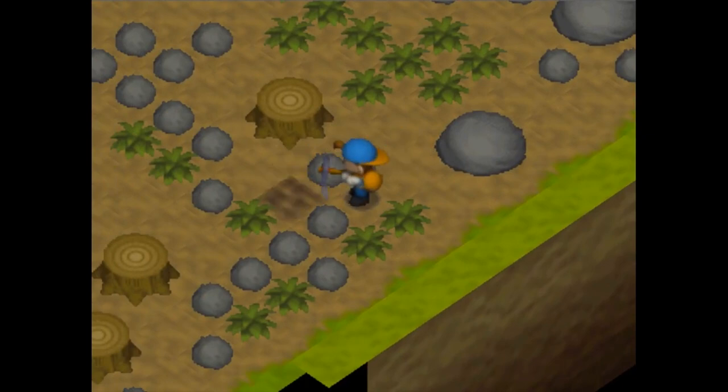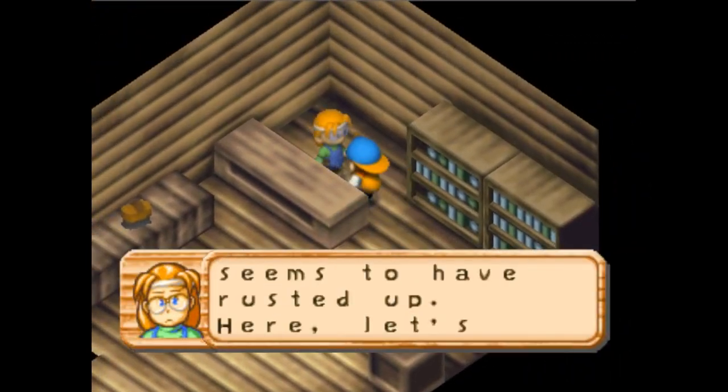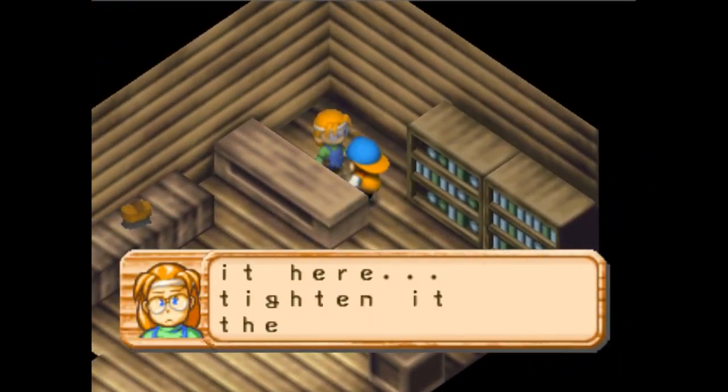Till the spot ten times to get a broken music box. Rick can repair it, but he requires 31 affection, which means gifting and talking to him for five days.